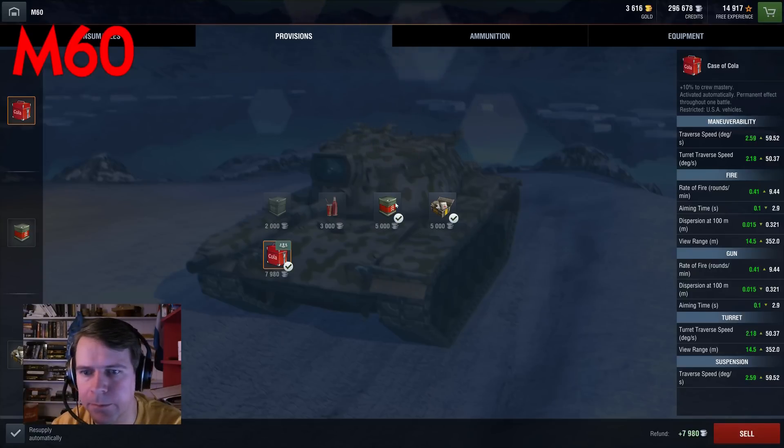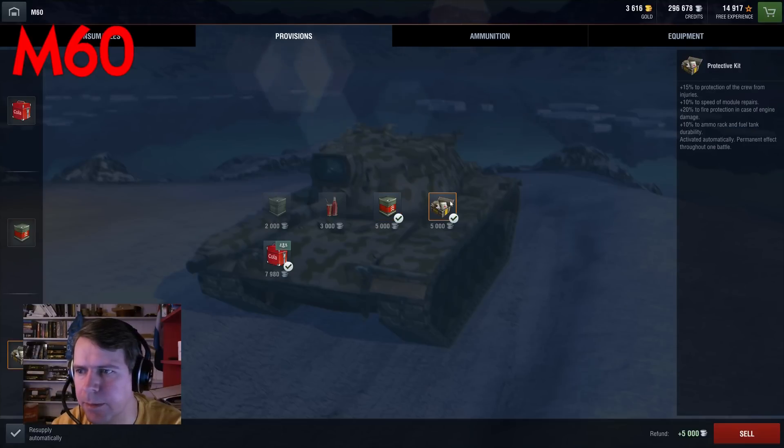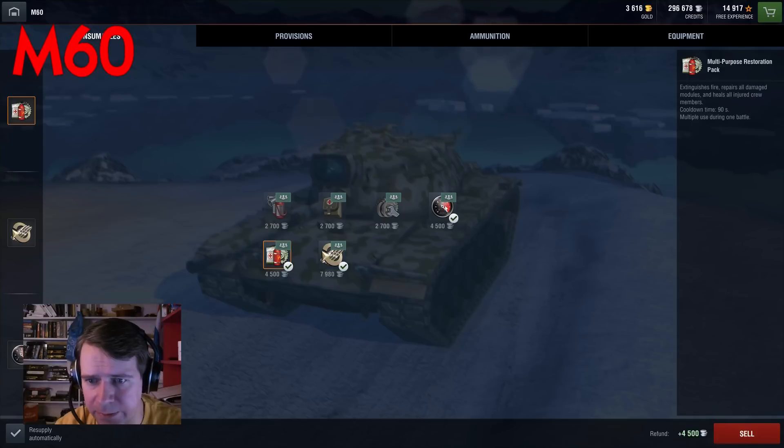For ammunition, nothing special. I've chosen to carry eight rounds of provisions. I've loaded up with case of cola, improved fuel, and a protective kit. Consumables are my standard aggressive setup with multi-repair, adrenaline, and engine boost. So let's see how it works out.